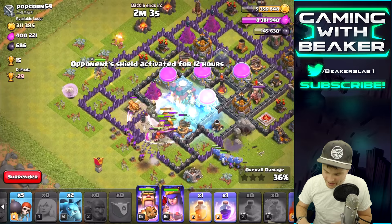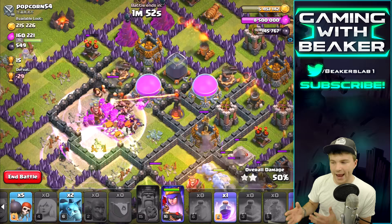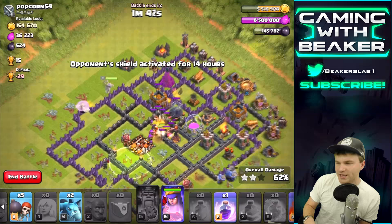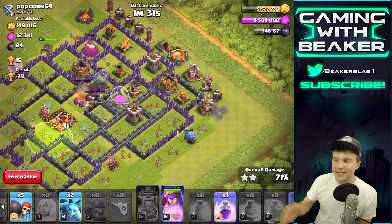We're gonna use a Rage and a Freeze — get up there. Heal for the Bowlers! My King got targeted by the single Inferno, of course he did. The troll just never ends. Now we're gonna hopefully take out that Inferno and keep going through the base — I think we got this.